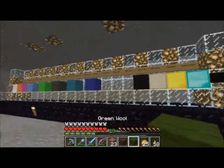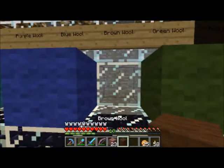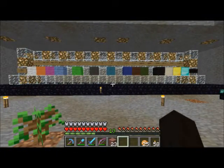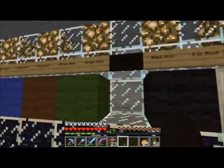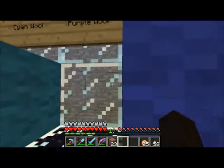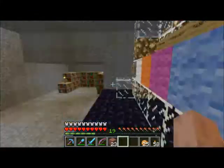I'm just about to place the green wool and the brown wool on the Victory Monument. Two, four, five — we've got five to go. Red, purple, light grey, pink, and yellow.